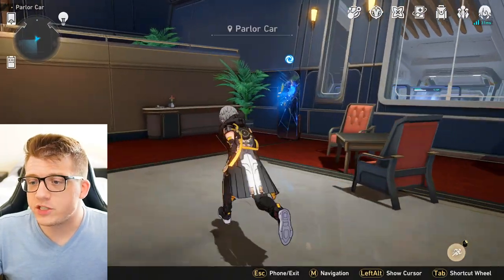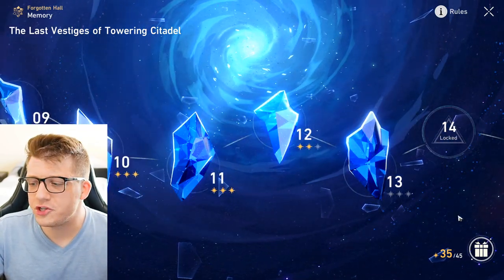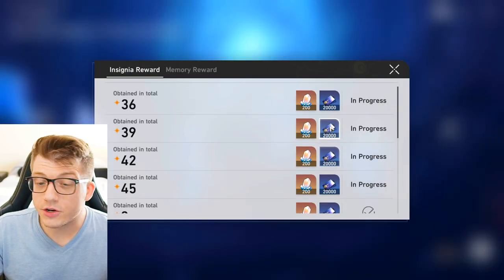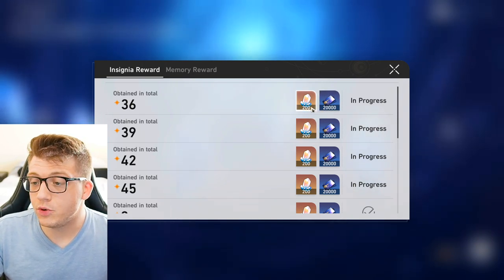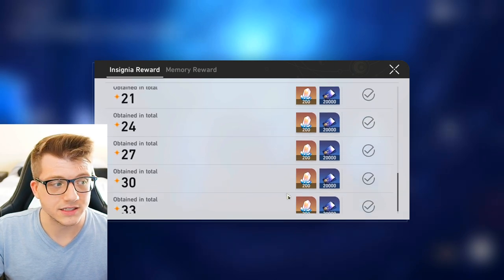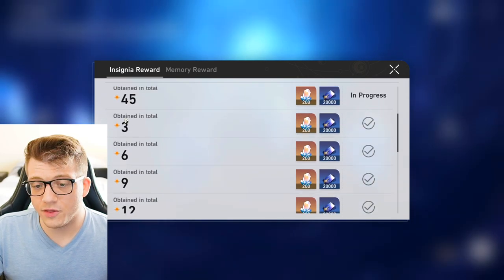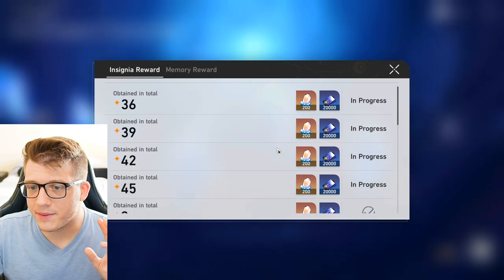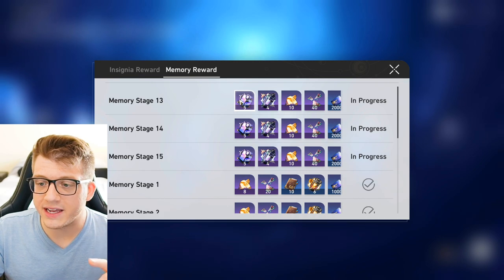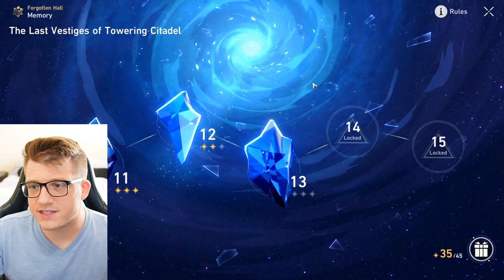Every couple of days, check in on the Forgotten Hall — another progress system where beating levels and earning two or three stars gets you free rewards. Getting 36 total stars across all levels rewards 200 Stellar Jade and 20,000 credits. At the beginning of the game you'll get a lot of these easily. Just by completing stages you also gain level-up and experience items. So come through here every couple of days and try to three-star things you couldn't before.